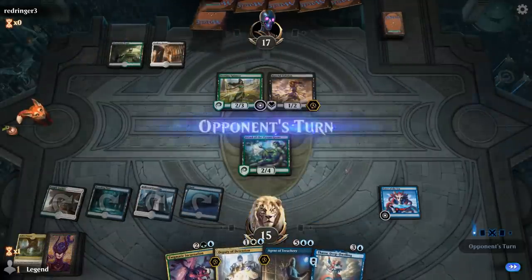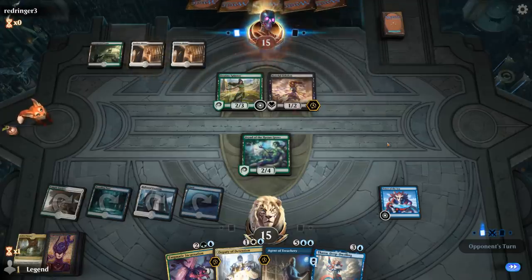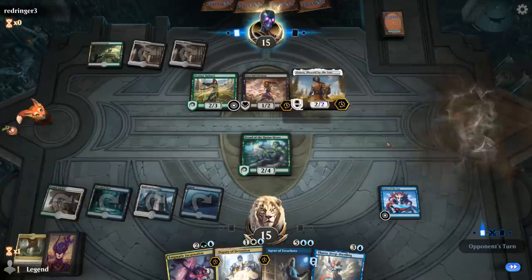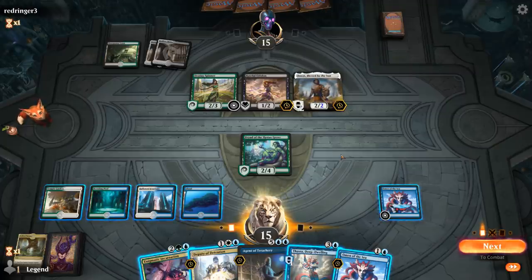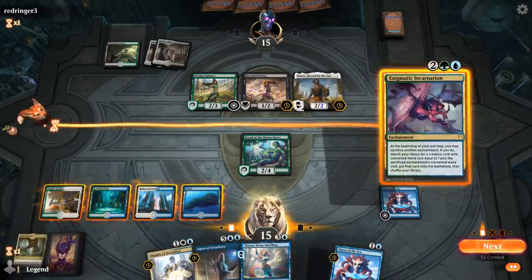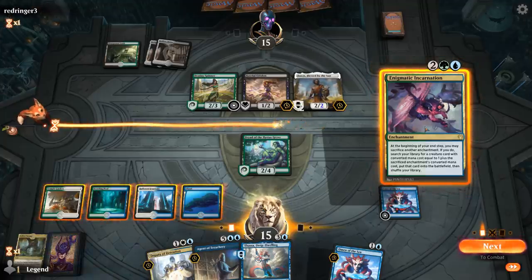I can't really afford to block with the Dryad since any Deadweight or minus-3 effect will finish it off and draw a card with Hateful Eidolon. They could have two of those to take out Dryad. It's going to be a Daxos instead. I could play Incarnation — what does it do? I can get a three-drop like Setessan Champion, or a four-drop like Archon, or an enchantment creature to then get a five-drop next turn. I think I'll play Incarnation.